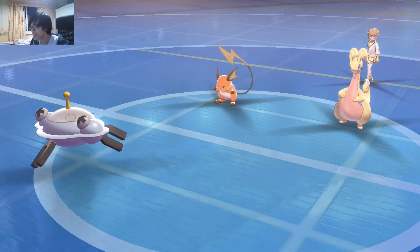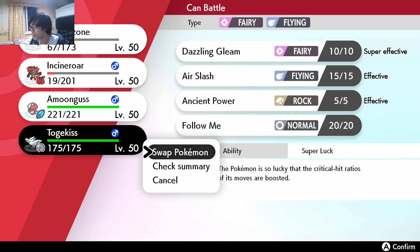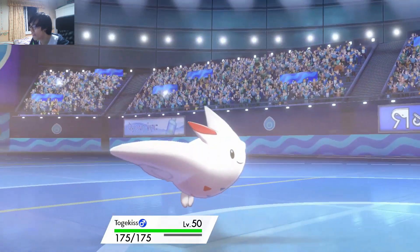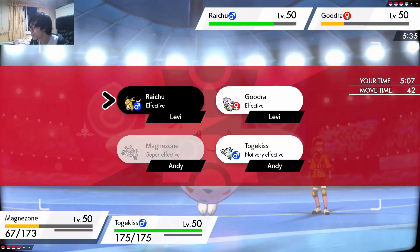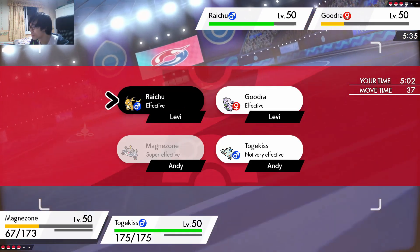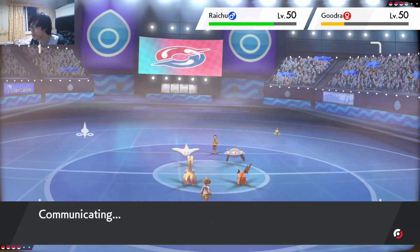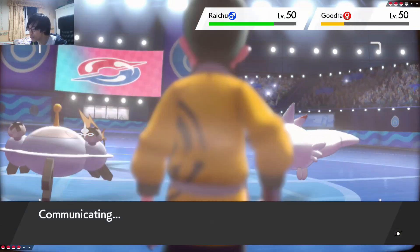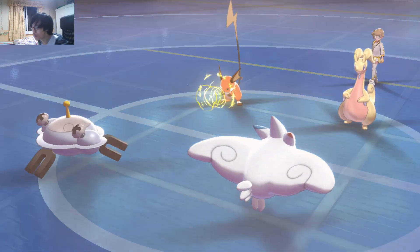It looks like it's on AV and he has like zero defense investment there. So what we should do is probably Body Press into it and Dazzling Gleam here. I should be faster with two speed here. This team makes you have to work for the wins, man.